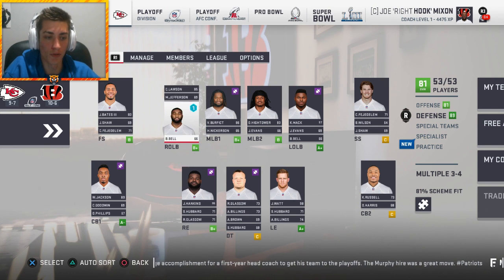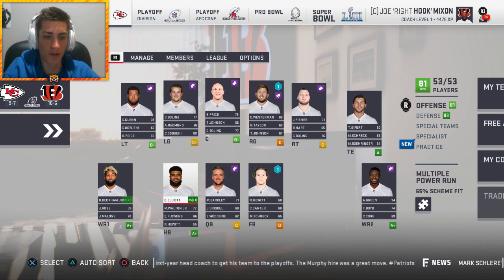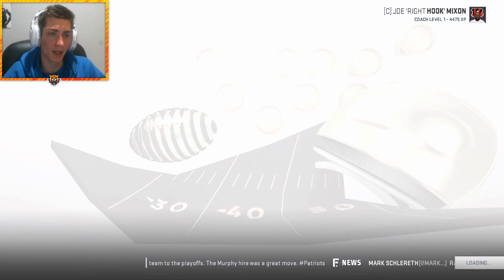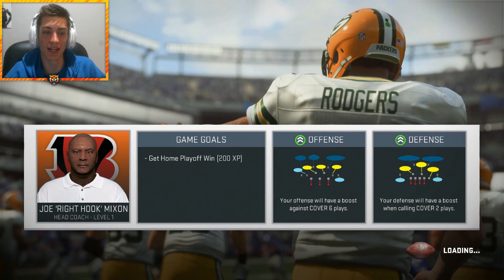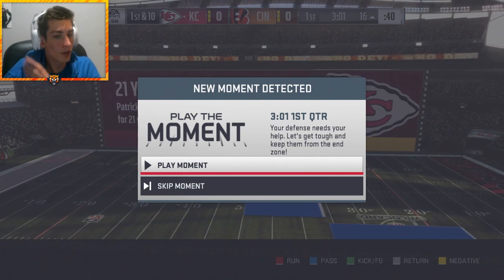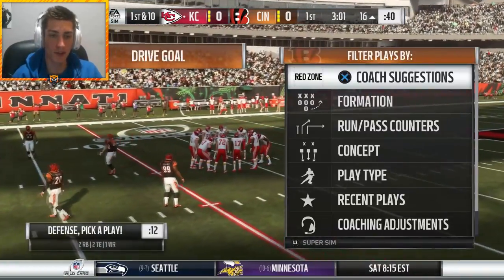Notable advancements: Jesse Bates up to 83, Carl Lawson 85, William Jackson up to 89. Offensively, OBJ up to 98 with confidence, Zeke up to 95, Billy Price up to 79. We're going to go ahead and play the moments and see if we can win the Super Bowl in year one with an 81 overall team. I kind of feel like this is lame - I kind of just want to simulate and actually play the moments later when we actually should be able to win the Super Bowl.